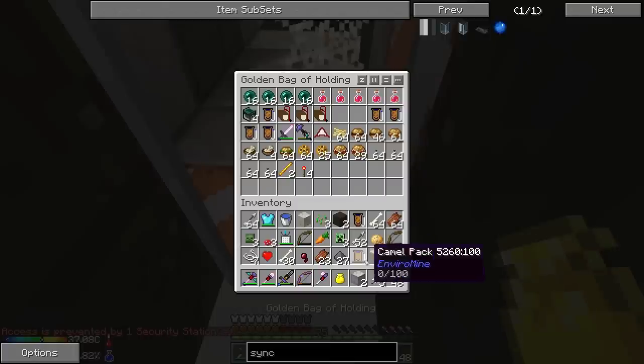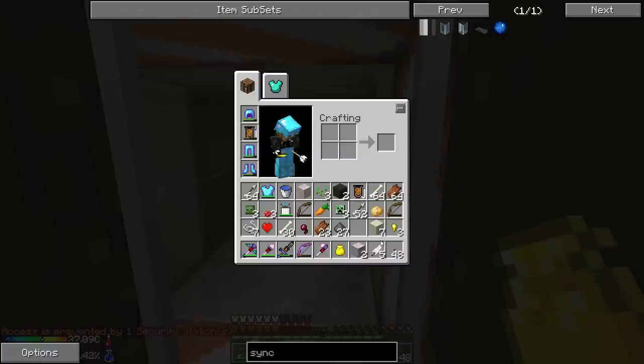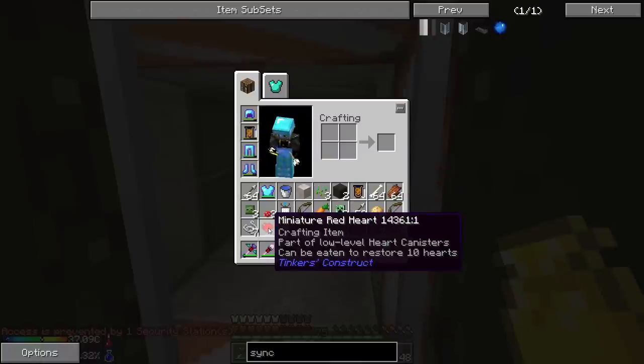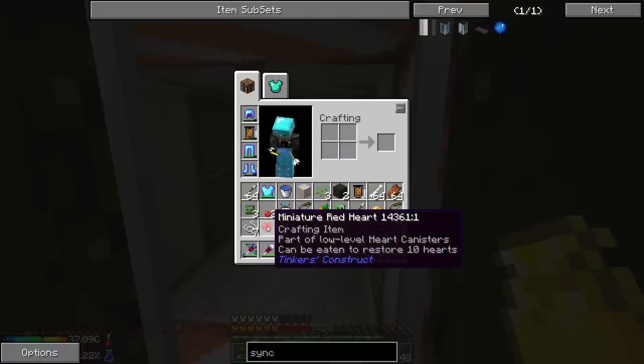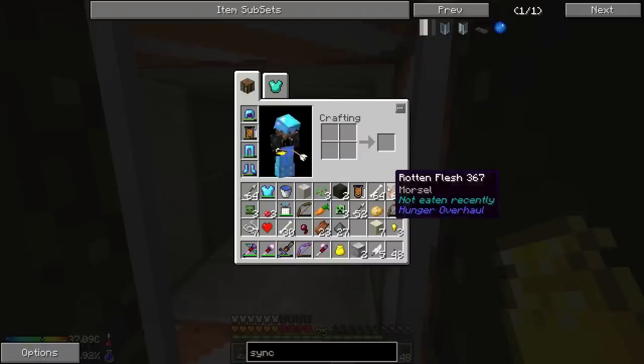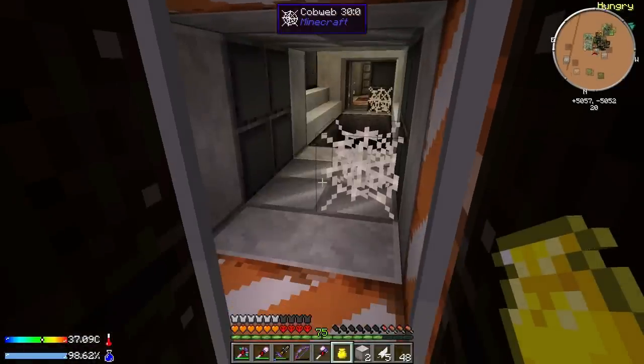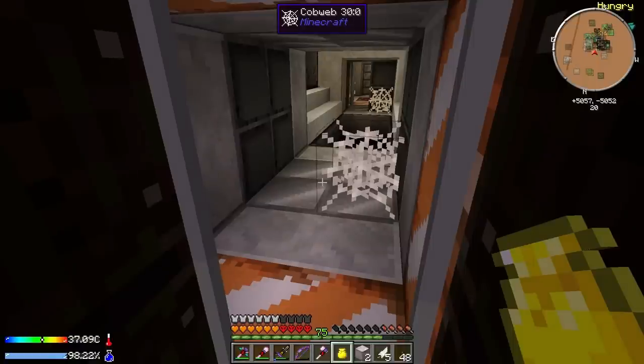Lots of stuff to figure out - this is pretty cool, even though I don't think it's intended for us to be here yet. We got a miniature red heart so we can make a new heart container, interesting. Let's go ahead and end the episode here. I'm going to go back and prepare, and next time we'll come back and hopefully make more progress. Thanks for watching - remember to leave a like if you enjoyed it and we'll see you next time.